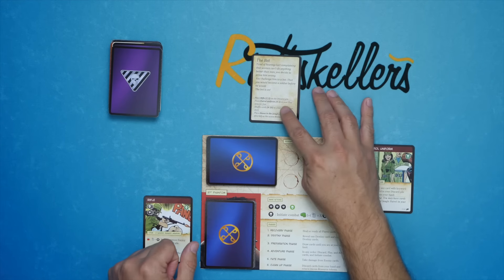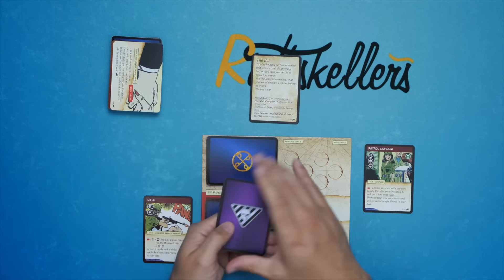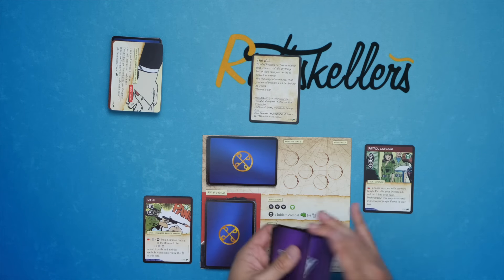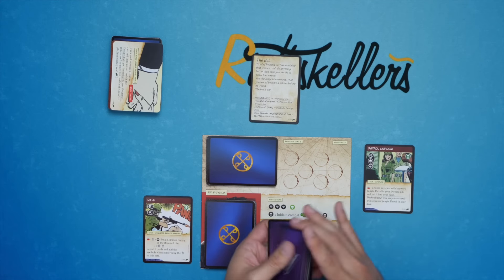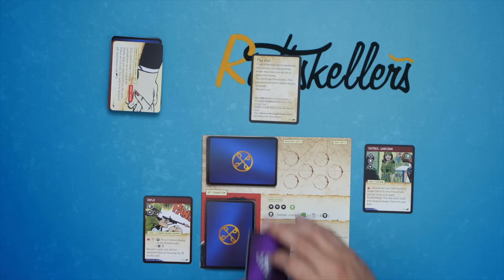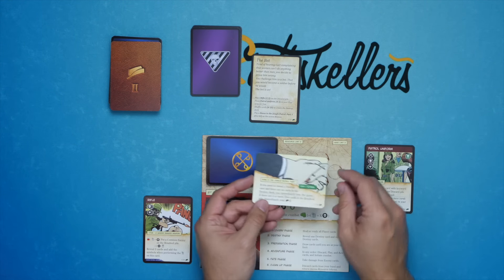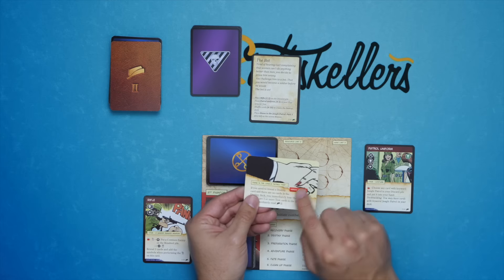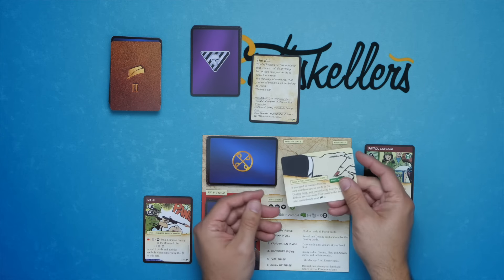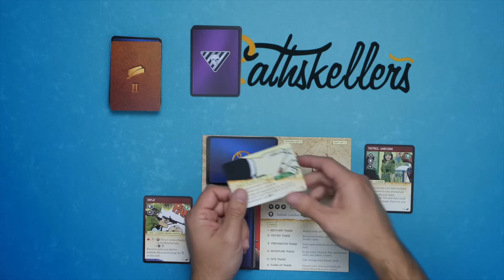Then it says: Shuffle cards 6 through 10 to create the Destiny deck. And that's these here — 6, 7, 8, 9, 10. We shuffle these and make the Destiny deck. Then it says: Place Diana in the Jungle Patrol Part 1 as the active mission. So the active mission is this one here, and it has two sides. I can play on Easy/Normal, or I can play on Heroic/Mythic. We'll play on Normal. Then once I've read everything on it, I can get rid of that too.